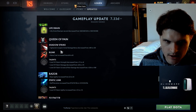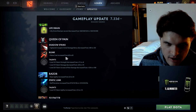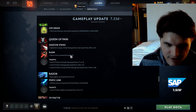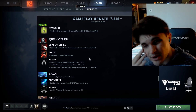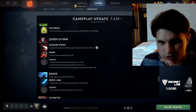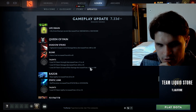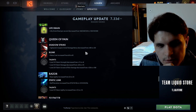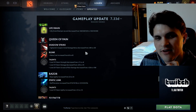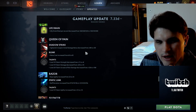Queen of Pain: Aghanim's Scepter initial damage reduced by 30, mana cost on Blink increased by 5, talents nerfed, Scream of Pain damage nerfed. This hero was popular in pubs but wasn't even picked that much in competitive. Her late game was pretty insane, so they nerfed a lot of her late game — the Ags, the talent, and the Scream of Pain damage. I think the hero was actually really fun late game and not particularly OP early game.